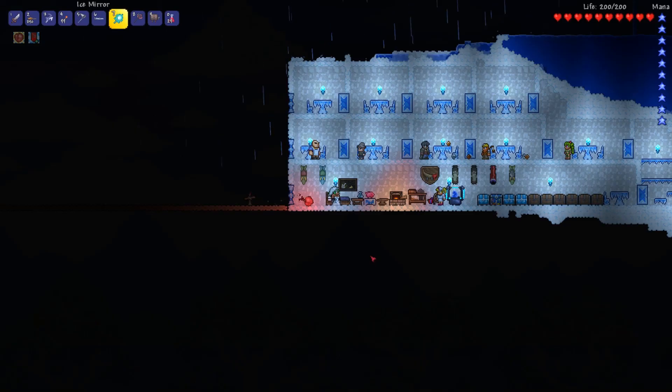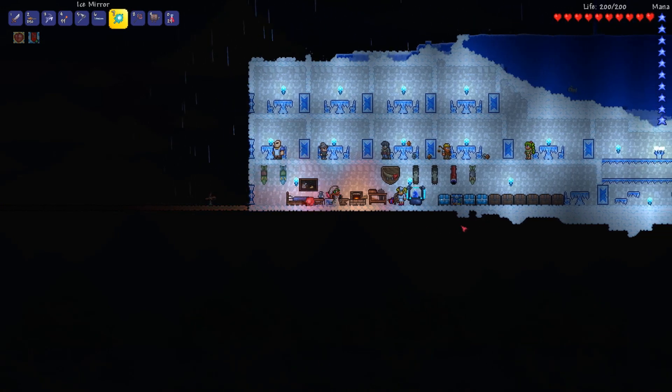We have the dungeon here — we'll need to talk to the old man and fight Skeletron to get it. But for now we'll focus on the jungle right here and start digging in. I'm not sure what to expect, but I suppose we need to find the bee nest and fight a boss called the Queen Bee.